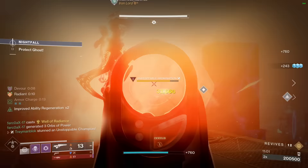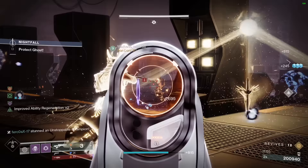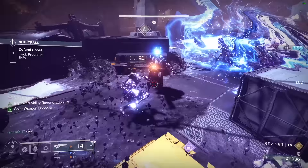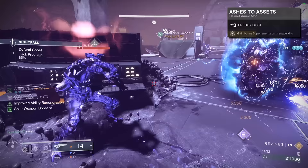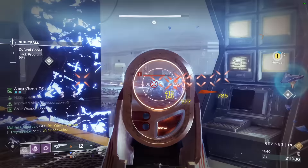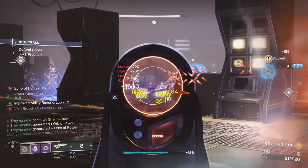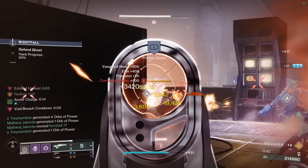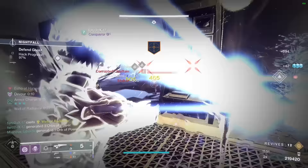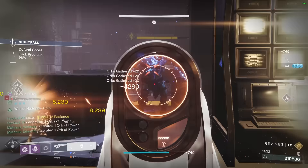Orpheus is only going to take care of the first 50% of our super energy. The way we are going to fill up the rest is by using our grenade with Ashes to Assets right after we tether our enemies once our super reaches the 50% threshold. Also, we are choosing weapons that hit hard and hit multiple times, because tethered enemies share damage, so if a weapon hits a tethered enemy three times, it's also going to hit everyone else three times.